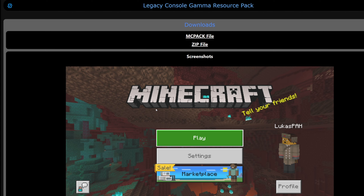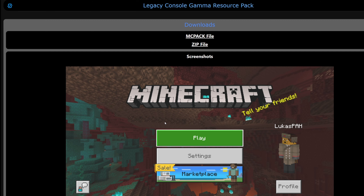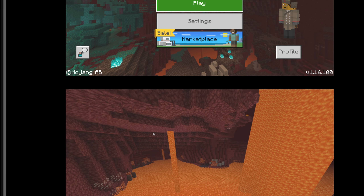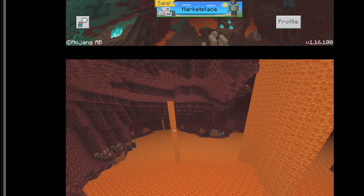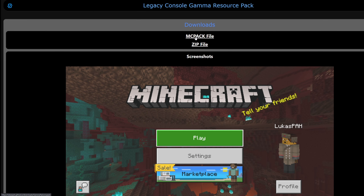The first thing you need to do is download a resource pack called the Legacy Console Gamer resource pack. It's really helpful because it will make your Minecraft Bedrock Edition look like the console edition — like the Legacy Gamer texture pack. It's going to look really great, making your Minecraft look a little bit whitish, kind of like a brightness effect.